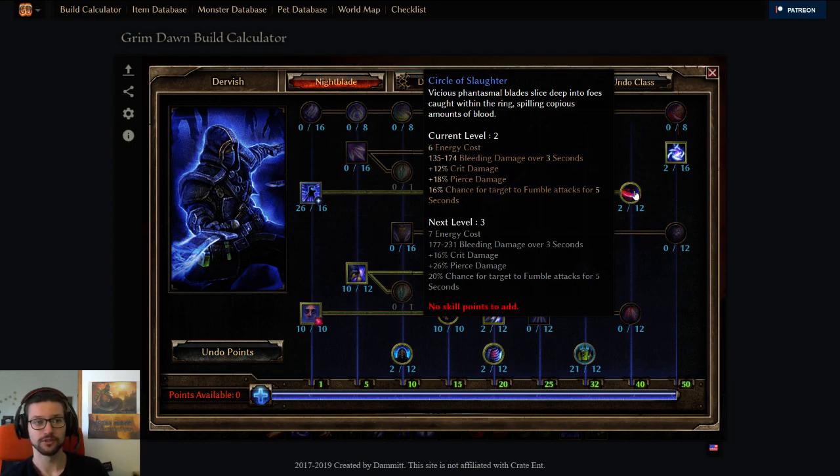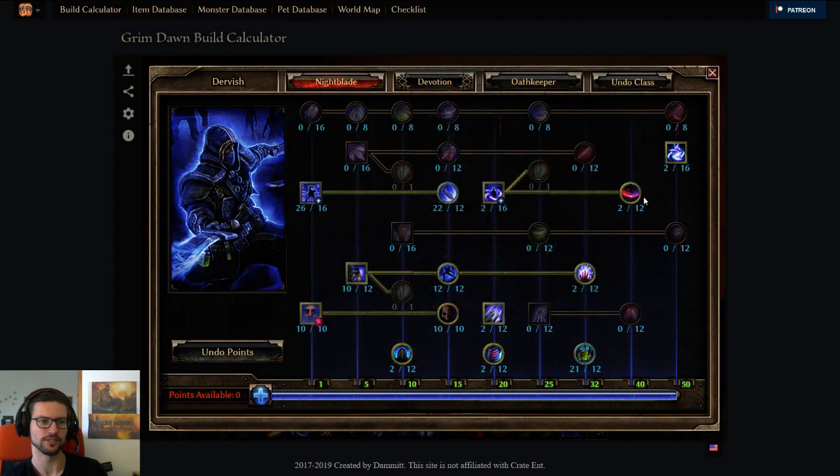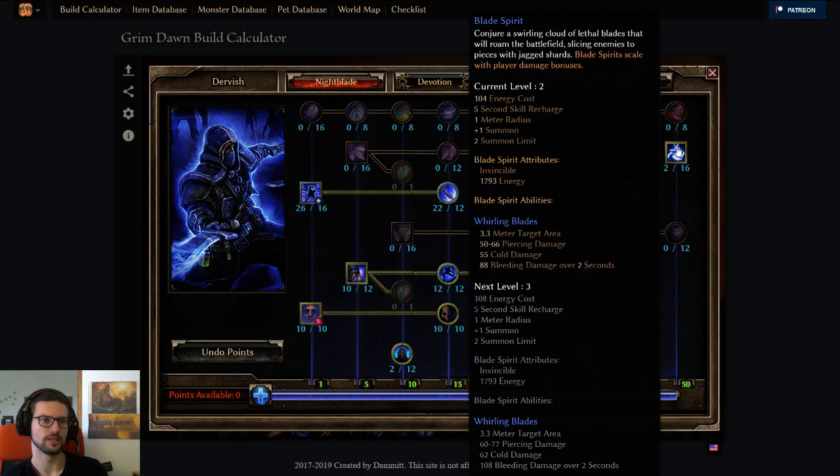Circle of Slaughter as well, one pointer, always good. This one is a super good debuff. It's actually because of the fumble — you have 16% chance to make enemy attacks fumble here. You can put more points here if you can spare them, but we don't really have more points here. And also one point in Blade Spirit.